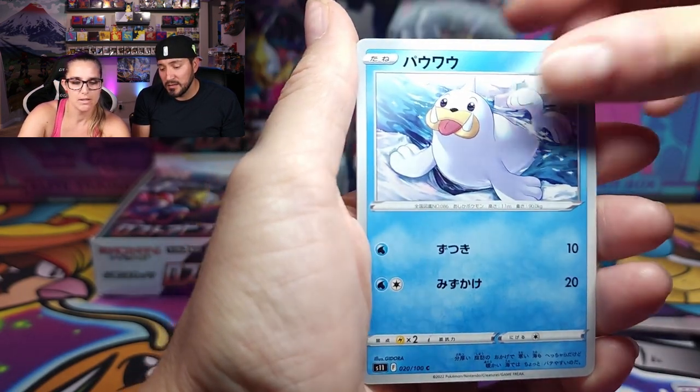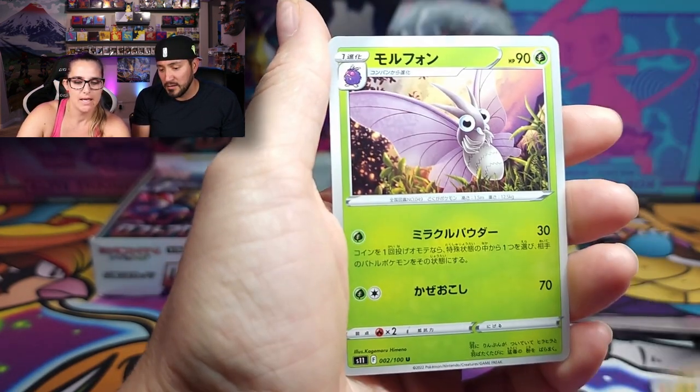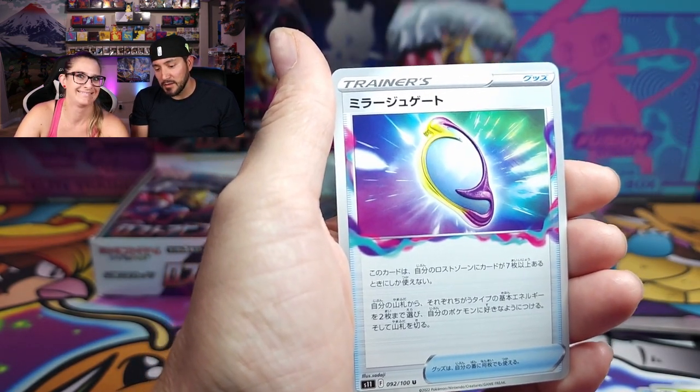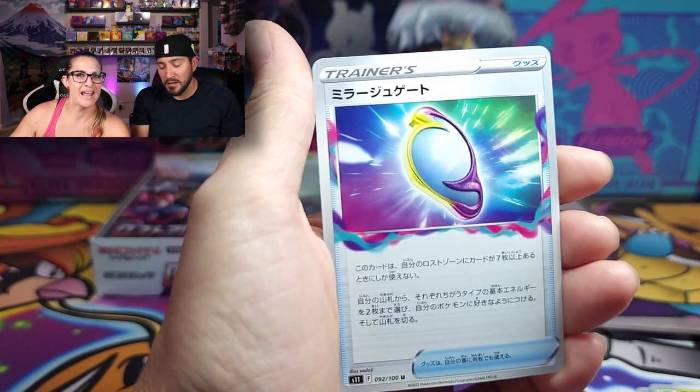Indeedee — cute little one. Seel. And Sandygast. Looks like a Venomoth. And this item — some kind of mirror. Insert name here.